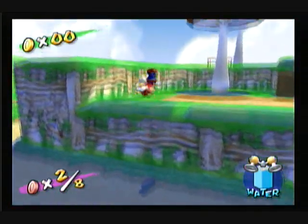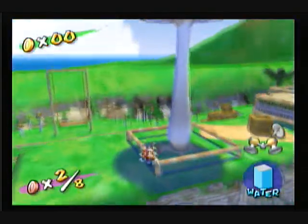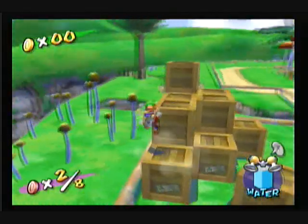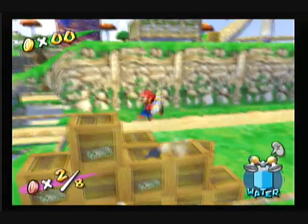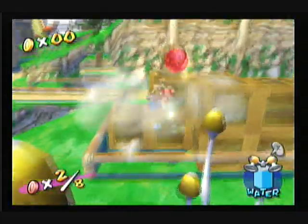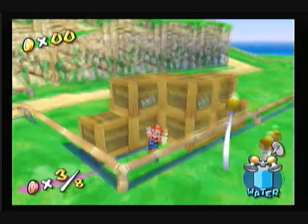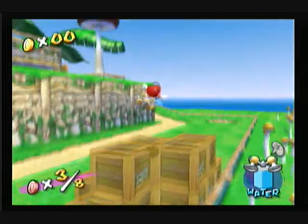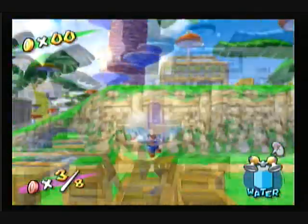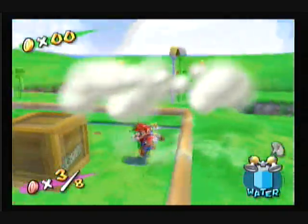Okay, I need three more, and I know where one is, so that's two that I'm not positive about. Let's break these boxes — one by one, except sometimes two by one. That wasn't a red coin, that was a yellow coin. I don't care if there's not an actual difference. Considering there's a red coin one, I doubt a blue coin is going to be a new one.